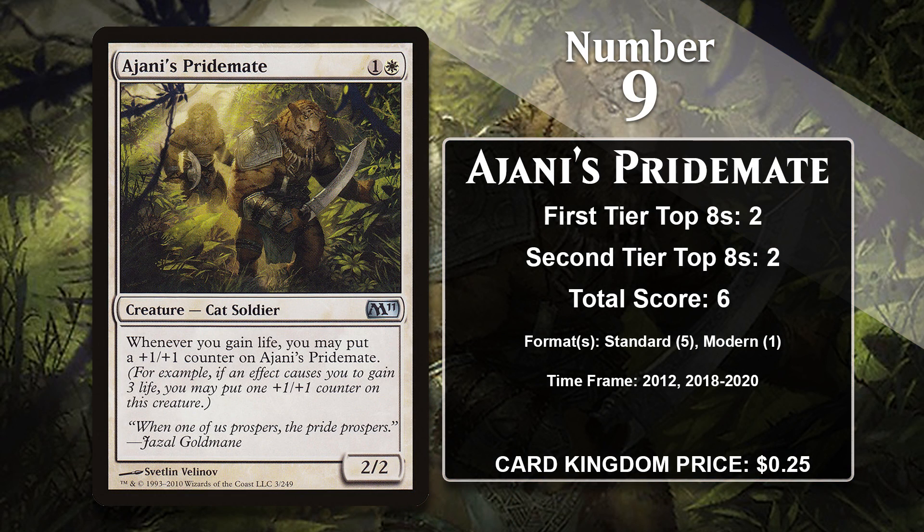At number 9, it is Ajani's Pride Mate. This is one of the most well-known life gain payoffs there is, and that's partly because it's been reprinted several times and is at a lower rarity, so you even see it in Limited a lot. The Pride Mate starts out as a 2-mana 2/2, but it gains a +1/+1 counter any time you gain life. In the right deck, the Pride Mate can get quite large in a hurry.